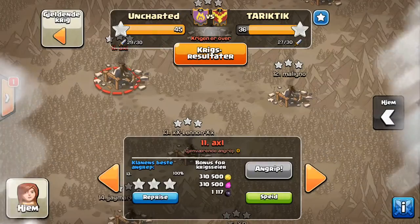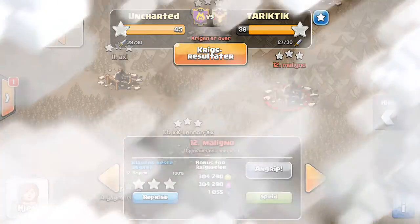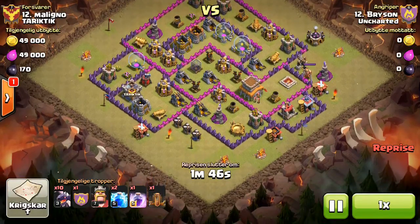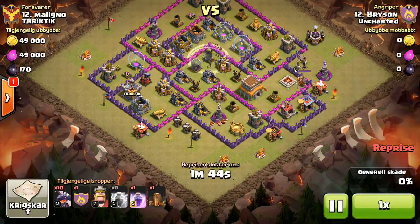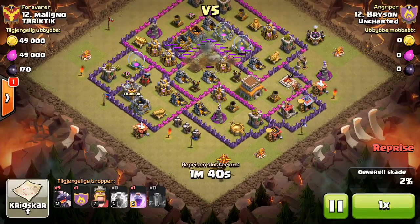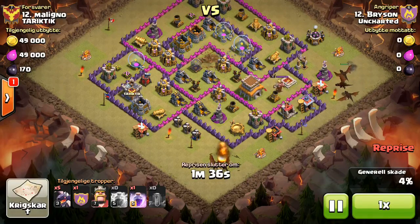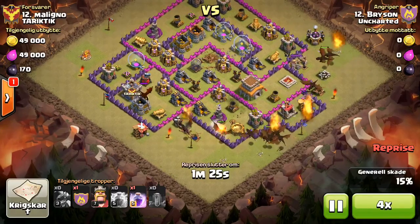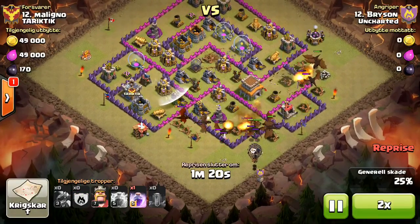Let's watch Bryson on number twelve. This is a really weird base — I'm not going to try to analyze it. Bryson does the ZapQuake Dragaloon from the southeast. The only thing that's really a pain in this attack is the sweeper — sweepers are just such a pain. Really nice funnel though, and a good loon drop too.